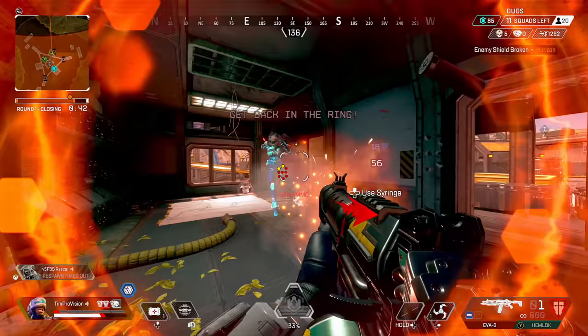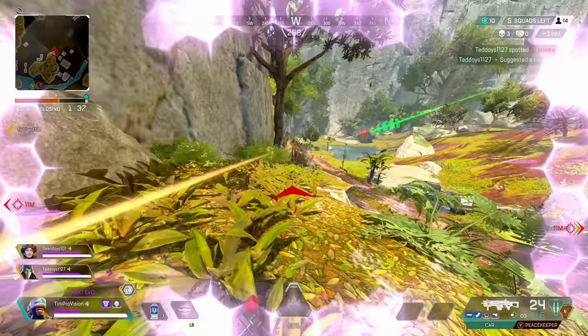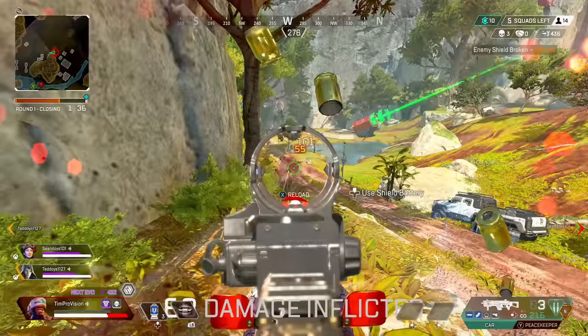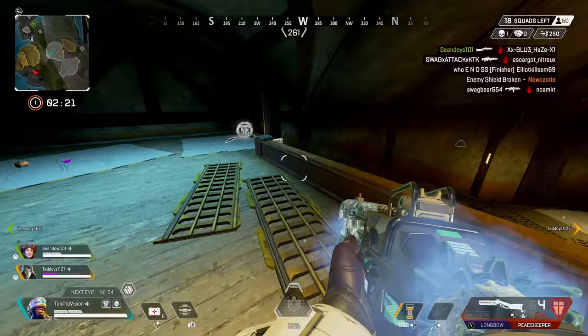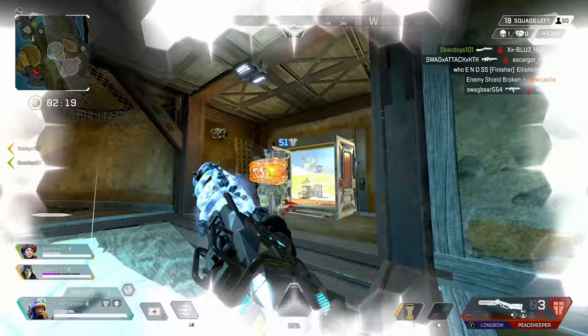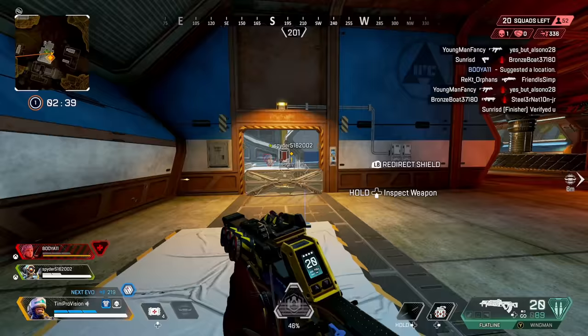The big thing with these three scenarios is that Newcastle's ultimate really has insane speed once it starts going, making it very difficult for anyone to hit you out of the air — you are more or less going to be safe. If you had to ride something like a Pathfinder zipline there would be a moment where an enemy could beam you, but on Newcastle you really won't have this issue unless you activate the ultimate when an enemy already has sights on you.